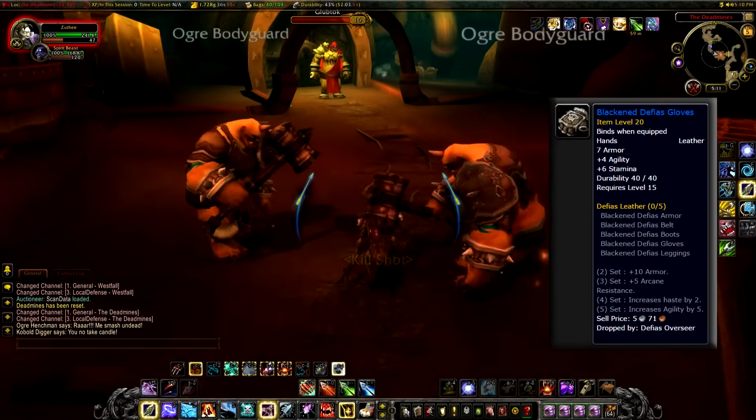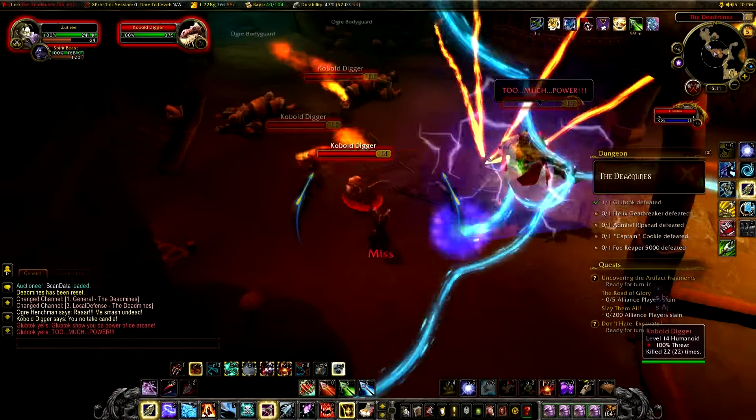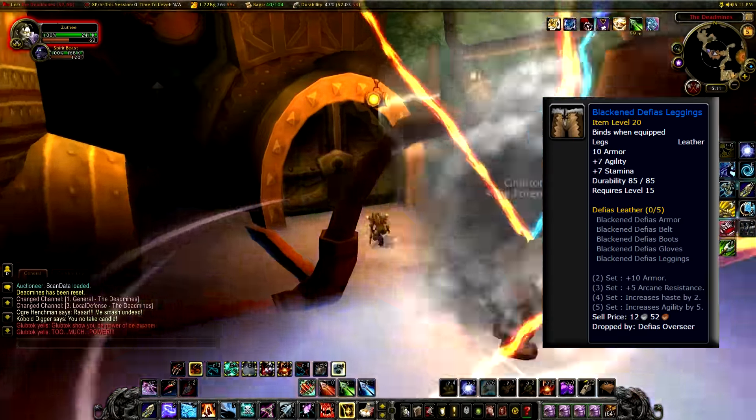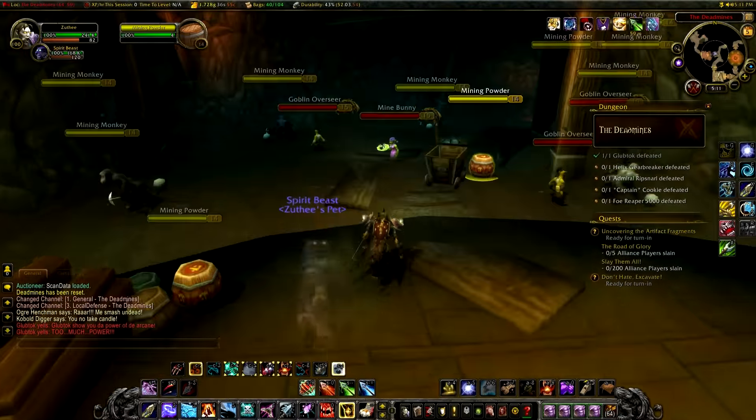The items we're going to be farming are the Blackened Defias Gloves and the Blackened Defias Leggings. You can find these in the Deadmines — they drop off two neutral mobs called the Defias Overseers, which are just after the second boss, around about the middle of the dungeon.